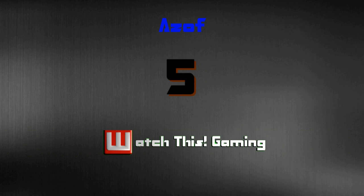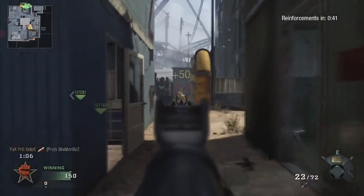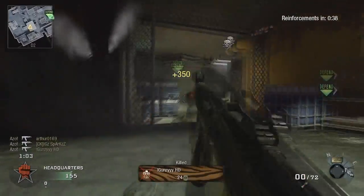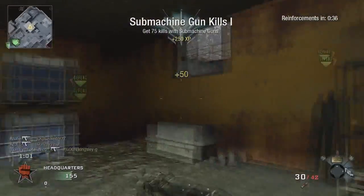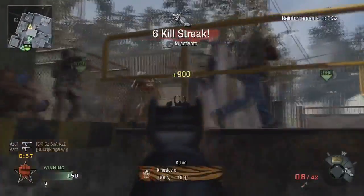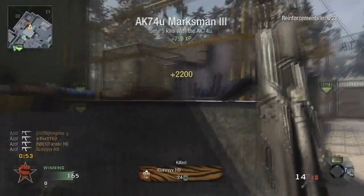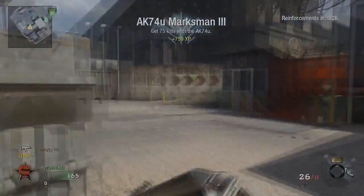We're going to start off with Azoff, who is playing headquarters on Radiation using the AK-74U — seems to be a lot of people's favourite gun. He's going to pick up a nice little triple kill feed, come back up and he's in the spawn. He's going to pick himself up a nice quad spray and finish off the fifth guy. So lots of kill feedage, Azoff raping face in the enemy spawn. Nice to see.